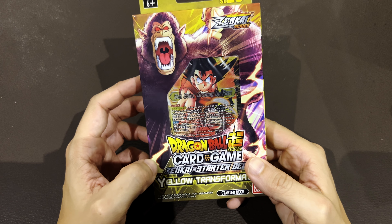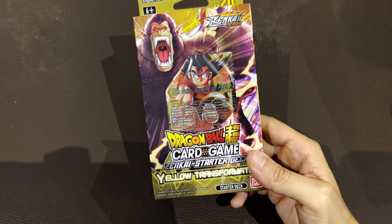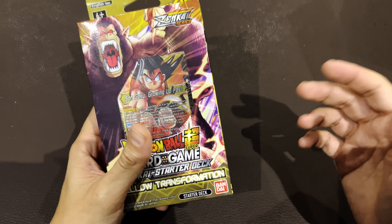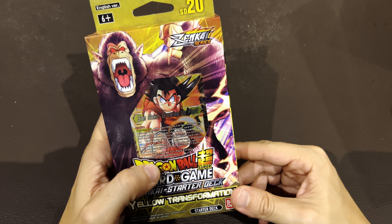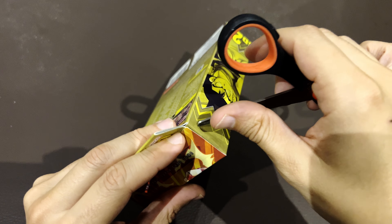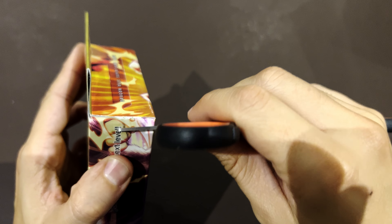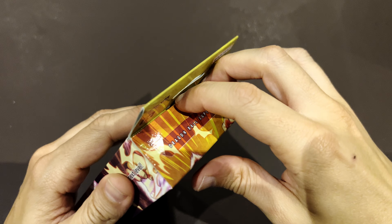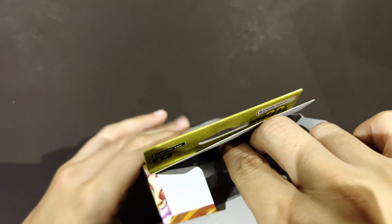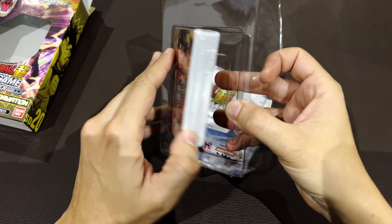I'm recognizing here the monkey. It's when Goku was a child and looked at the moon and became a monkey. That was a theme on the first Dragon Ball, but here he already looks like a bit grown-up when he went to a tournament and faced Piccolo Jr. So probably this is going to be a deck facing the old Dragon Ball stories. Let's take a look at what is inside.